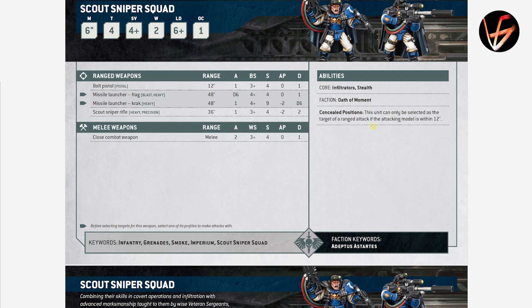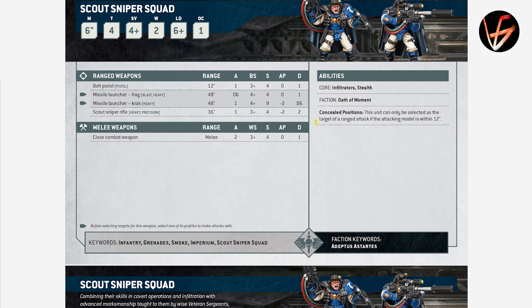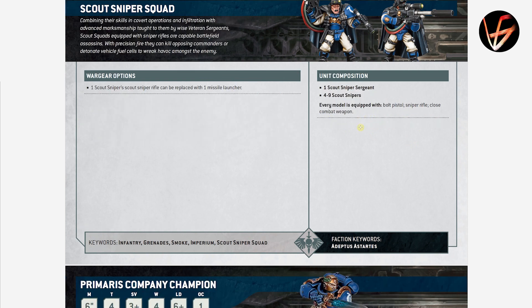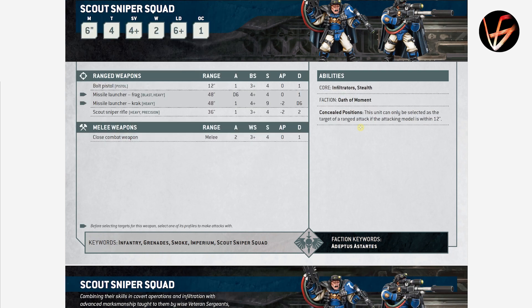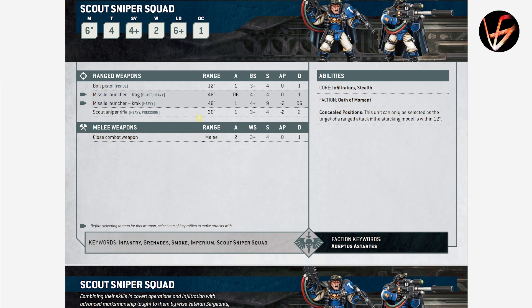Scout Sniper Squad is now a separate unit. They get Stealth and Concealed Positions — this unit can only be selected as a target of a ranged attack if the attacking model is within 12 inches. That's strong, especially with 10 guys hitting on 3s, or even 2s if stationary, with their sniper rifles: Strength 4, AP 2, Damage 2. Find someone to give them Lethal Hits — I think you can join a Lieutenant — and that's 10 shots hitting on 2s, every 6 is an automatic wound, Damage 2, and almost nothing can shoot them back. One missile launcher can be taken. You could also take two squads of 5 and have two missile launchers.